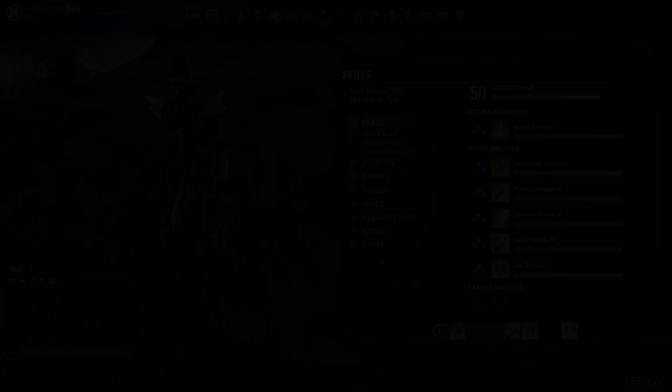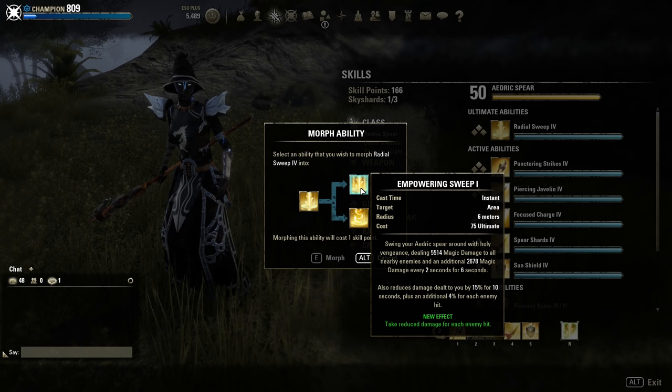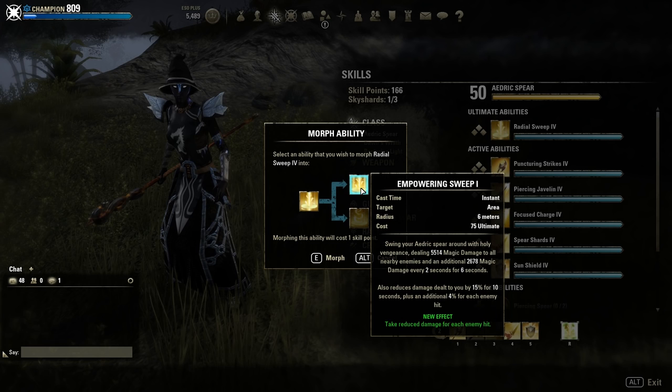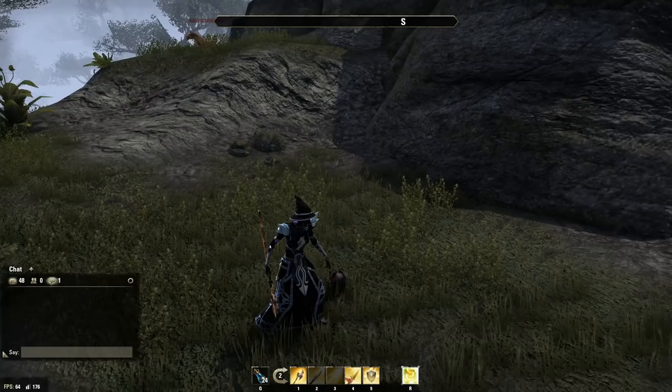Now we are going to talk about the 3 skill trees. First we have Radial Sweep. The Empowering Sweep morph makes you take reduced damage — it reduces damage dealt to you by 15% plus an additional 4% for each enemy hit. And Crescent Sweep deals additional damage to enemies in front of you, up to around 66-70%, which can be really nice. It also has a DoT effect.